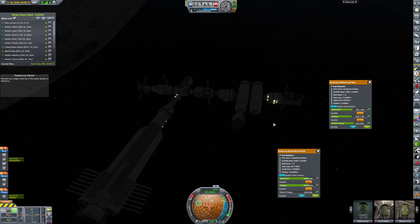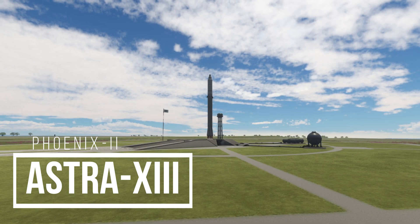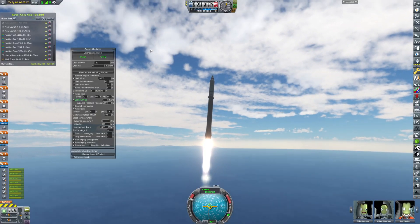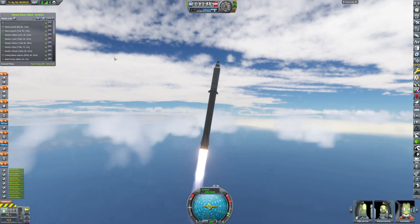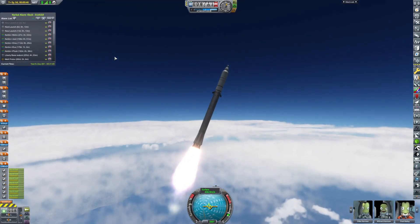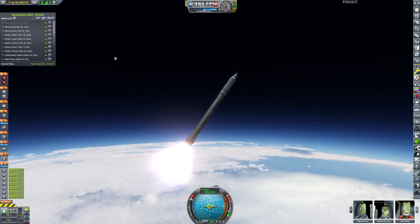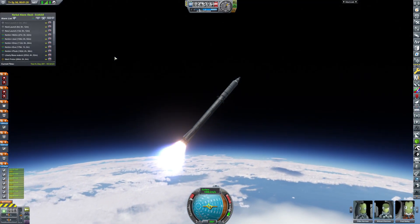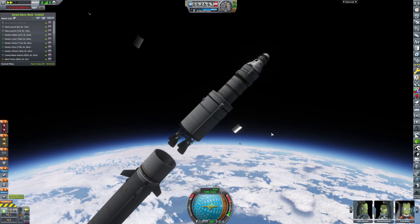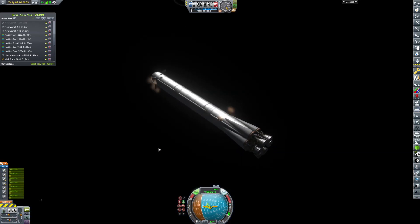We just need to transfer some fuel over, and then we had to move the Kerbals around — I did that off camera. I also returned those Kerbals. But here we are with Astra 13, launching on a Phoenix 2 and going to Metzli station, which is quite cool. It's basically going to go all the way out there, put some Kerbals on board, take some Kerbals off, and also ferry up some tourists, hilariously.